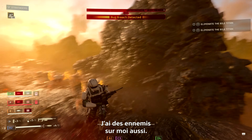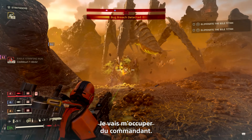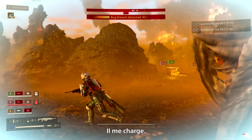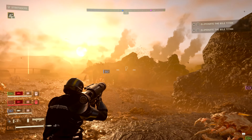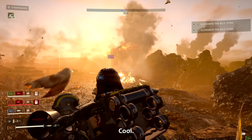I've got enemies on my back as well. Oh, there's a Charger here. I'm gonna take out the Brood Commander. He's charging me. We take out the Charger with recoilless rifles. Alright. Reload me. Nice.